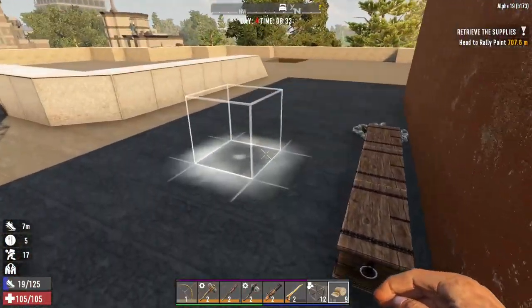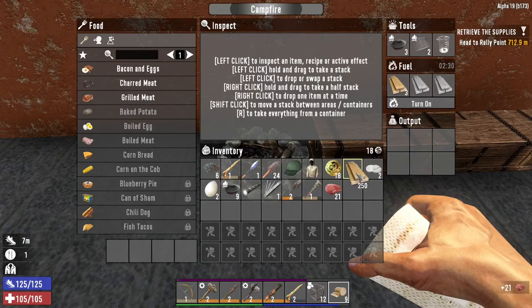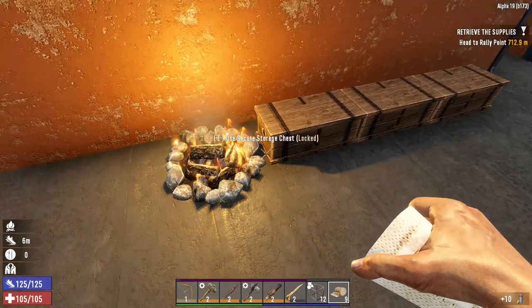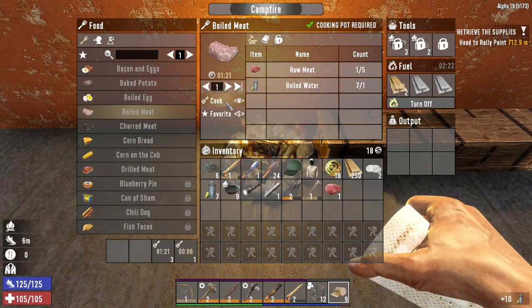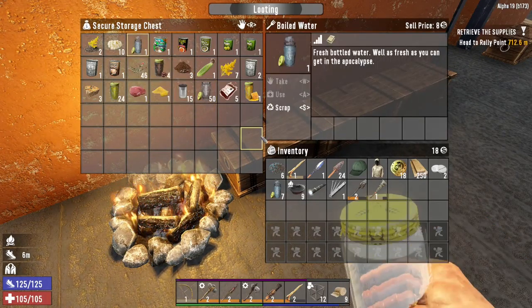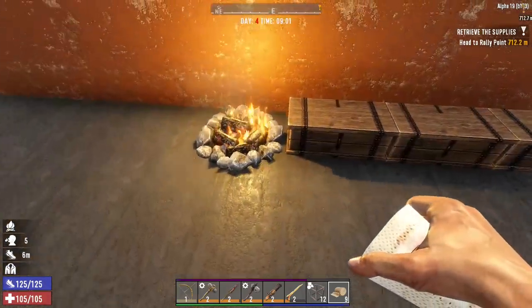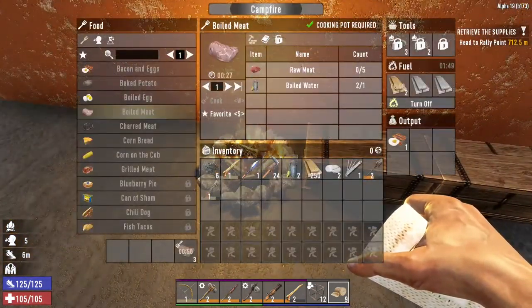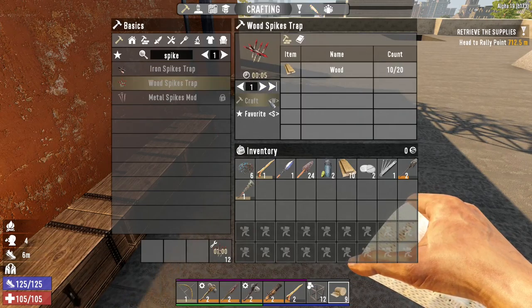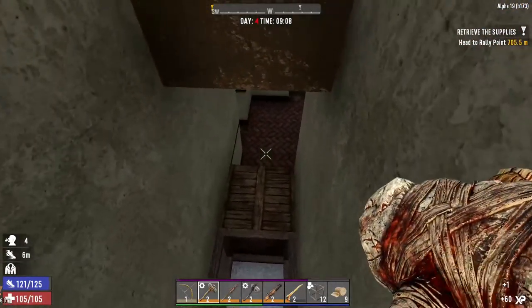We've got some recipes so let's make ourselves a bit of food. We can make bacon and eggs so I'm going to make one of those, and if we get some boiled water we can have some boiled meat — three of them, that'll do. That'll keep us a bit less hungry for a while, we had that pie as well. Let's get a few spikes running while we can — 12, that'll do for now. Right, I'm going to go and retrieve these supplies.